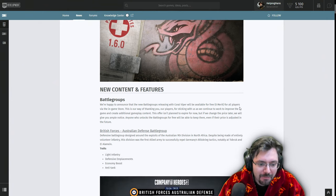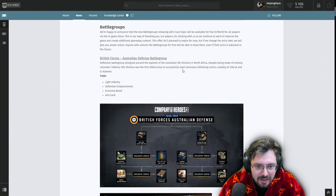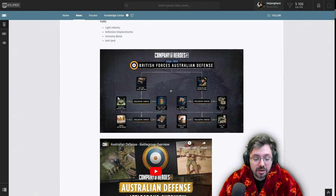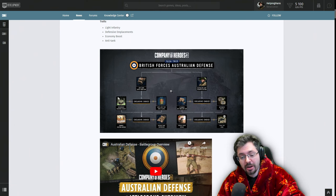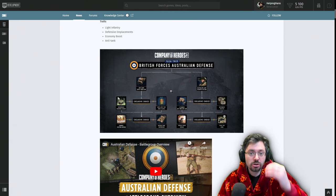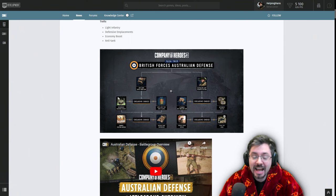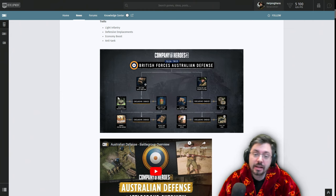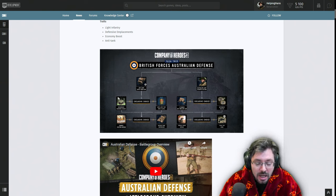First up we have battle groups. We've got the British-Australian Defense Battle Group, featuring the new mechanic of the supply truck. If you're familiar with caravans in Age of Empires, where you take a caravan from a marketplace to another marketplace and it picks up goods and drops them back — basically that kind of mechanic is now in Company of Heroes 3 for the first time with this truck. It'll go to a supply point, grab the supply, drive back, and give you a big bank of resources.